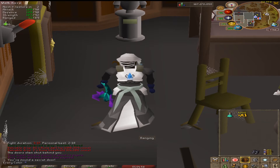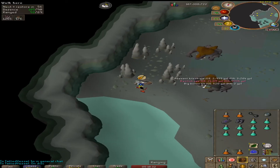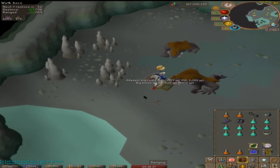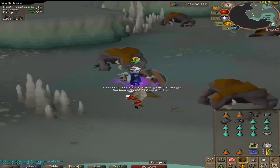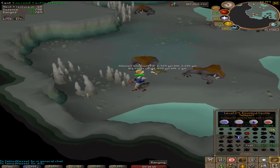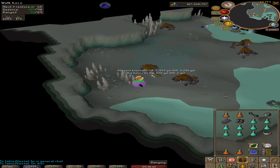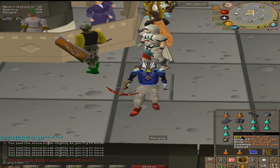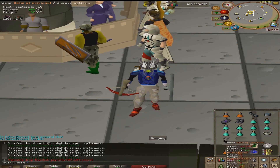Now we can go back to our slayer task — basilisk knight. I'm going to run and pick it up really quick because I'm too scared to leave it. We got it in four kills! So thank you — I'm outta here! Of course we have to record putting the jaw on the helmet.